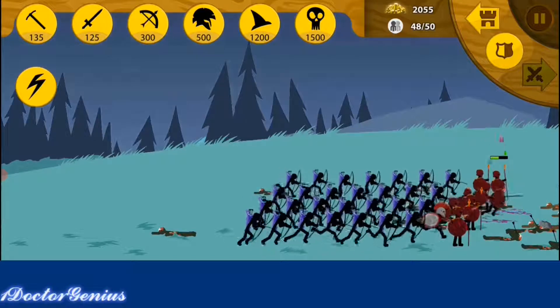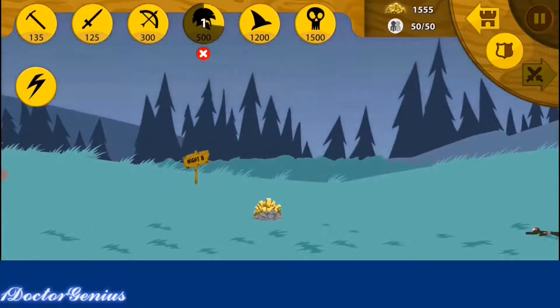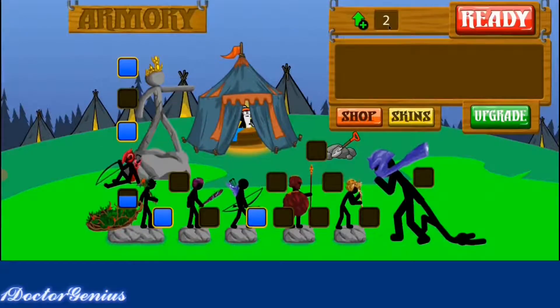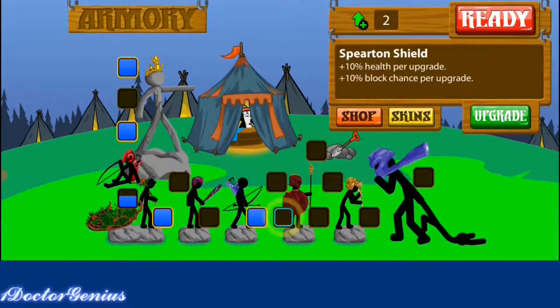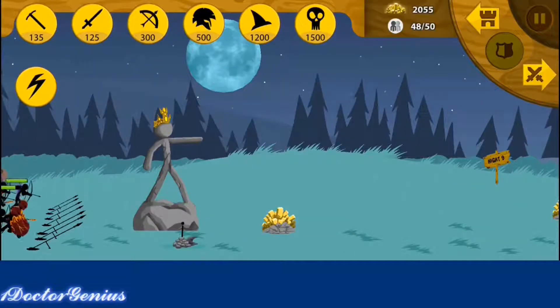It does seem like one of our Speartons is about to die, so I think we'll need to prepare another one. But other than that, this night is super easy to defend off — and there you guys go, we won. Now this isn't the best strategy. I'd recommend you guys get some Archidons and some Speartons and wizards.